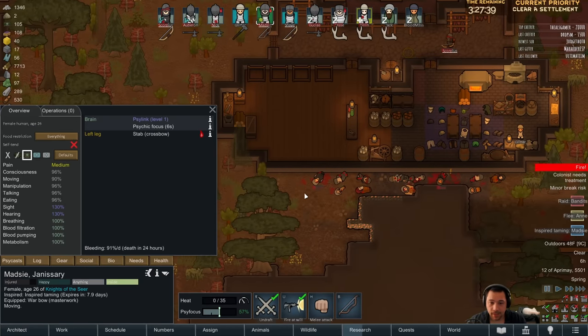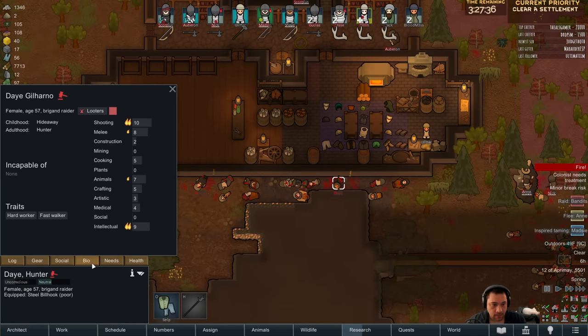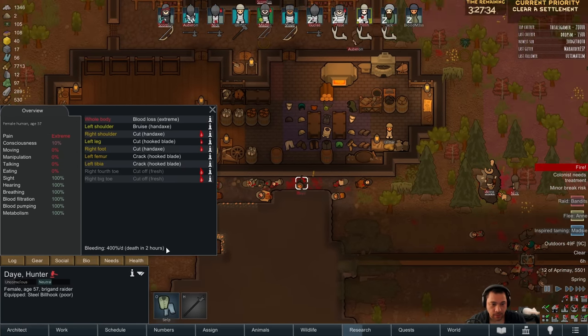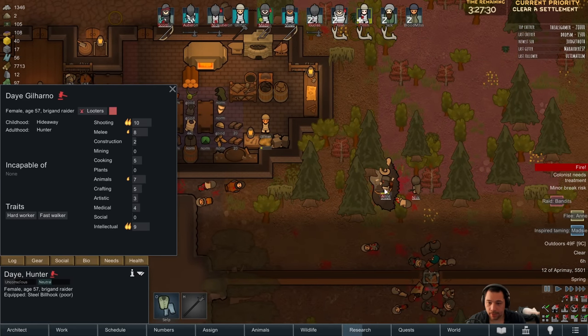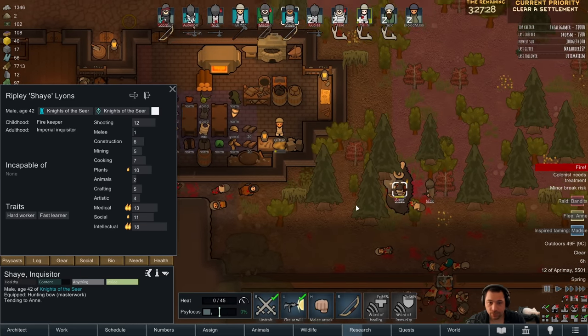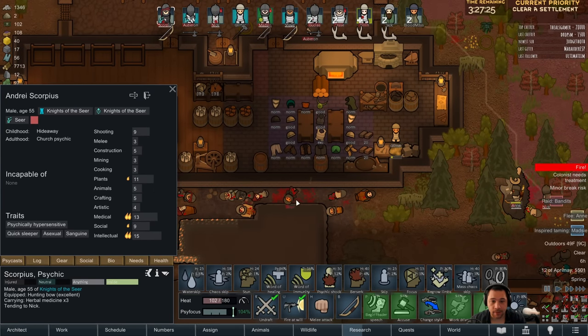So Madzy, I have someone for you to kill. Day. Hardworker, fast walker. You're dead in two hours. But yeah, I'd capture you. I would absolutely capture you. I need to make sure you survive. But that could be arranged.